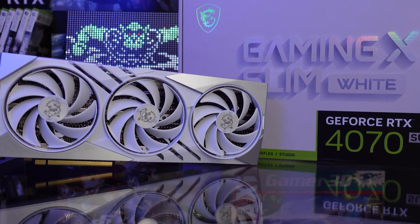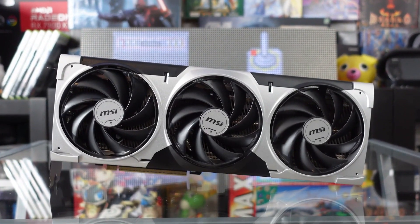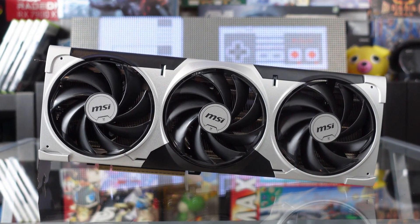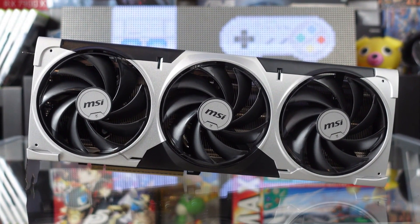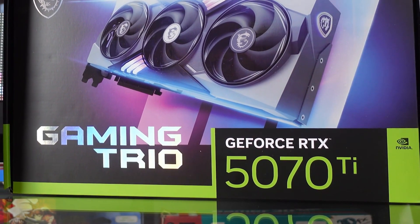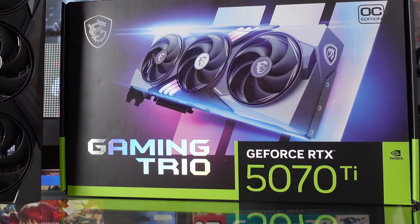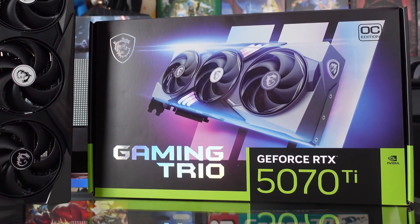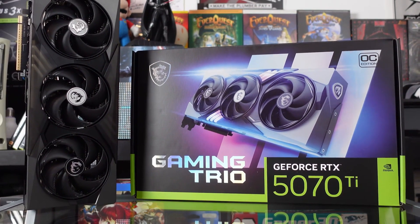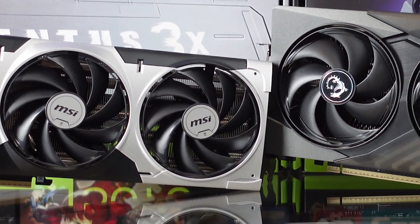After the somewhat disappointing Ventus in terms of noise, I was curious to see what the Gaming Trio had to offer. Physically, it's already a little larger than the Ventus — nearly 34 centimeters in length, 14 in width — though it remains at 2.5 slot thickness. Even if it's not a brick, you'll need to be careful about its length to ensure it fits well in your case.